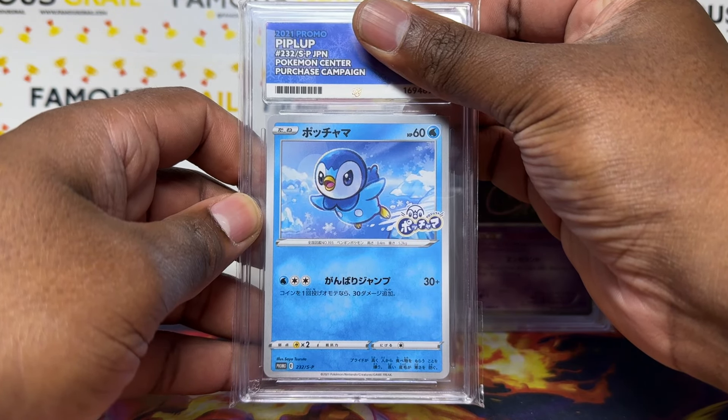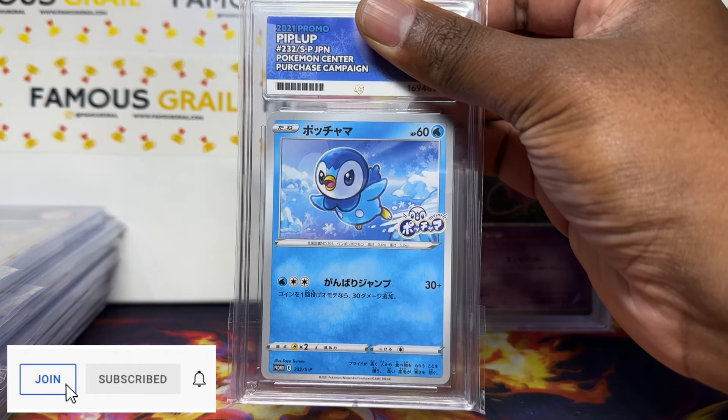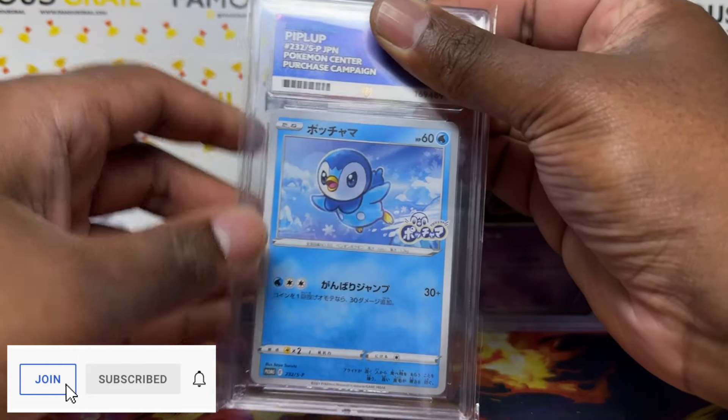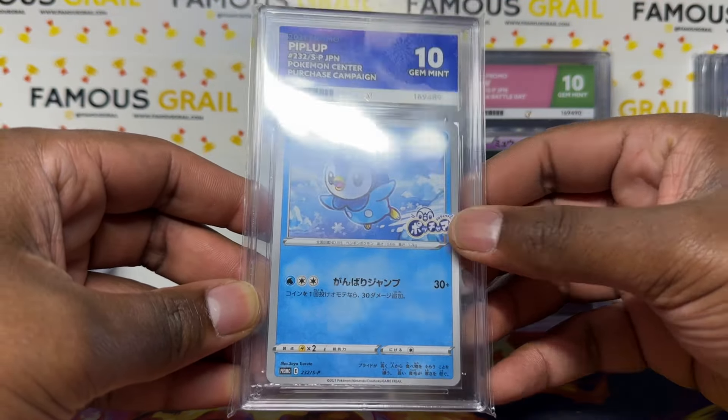This one actually got an ACE label — someone in my YouTube membership Discord requested it. Shout out to Wespa for requesting it. You can request ACE labels in the Discord if a card is worth it. Gem Mint 10 — and it definitely deserves it. This is the Piplup promo; they were doing some Piplup campaign at the time. My one criticism of ACE is they just write 'store purchase campaign' — I'd like a bit more detail, like which campaign or set it came from.